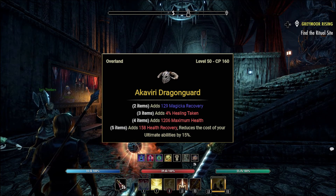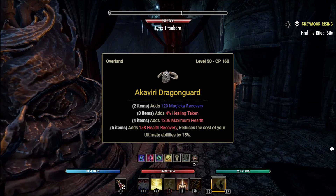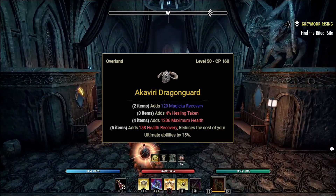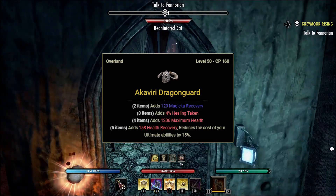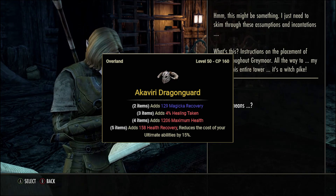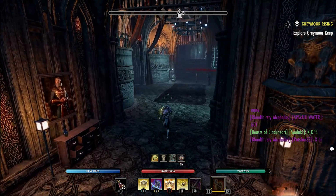Next up is the Akaviri Dragon Guard set, another overland set that drops in Eastmarch. Delve bosses drop the waist and feet, world bosses drop the head, chest, legs, and weapons, public dungeon bosses drop the shoulders, hands, and weapons, and dark anchors drop the rings and necklaces. Two items add 129 magicka recovery, three items add 4% magicka cost reduction, four items add 1206 maximum health, and five items add 158 health recovery and reduce ultimate ability costs by 15%. You can also pick all four of these overland sets up from guild traders to save yourself time.